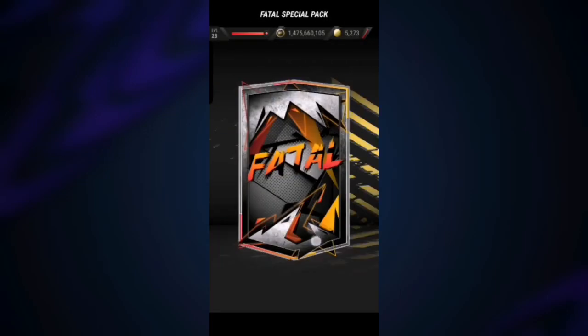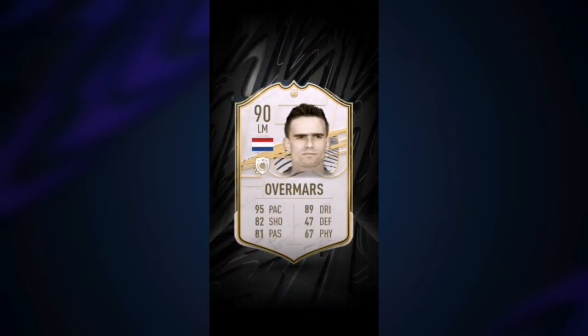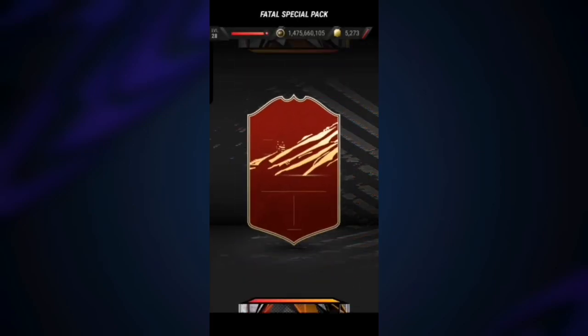Normal icon again — it's Netherlands. Could be 90 rated Overmars — let's go! 90 rated Overmars, we will definitely take that!